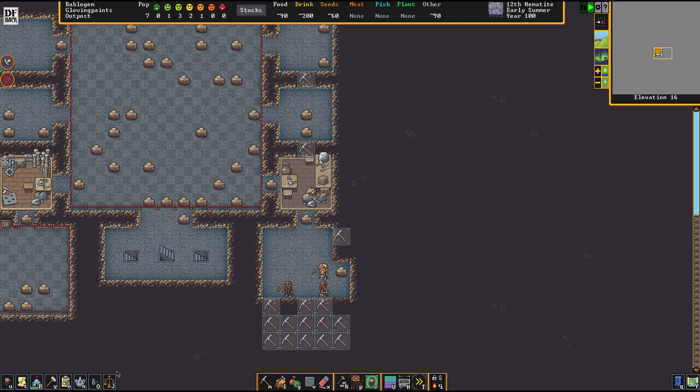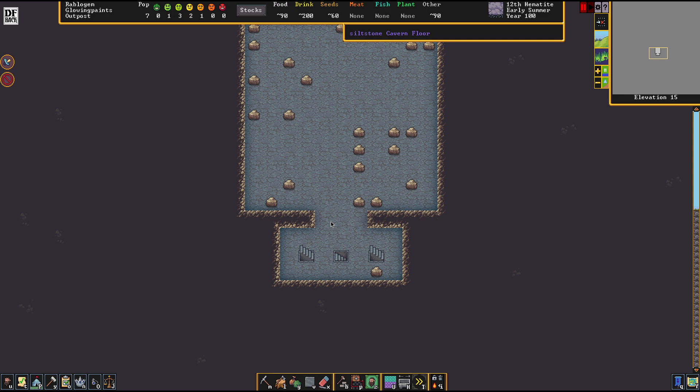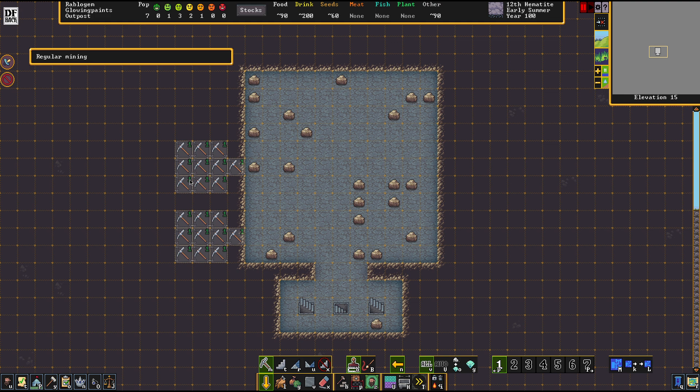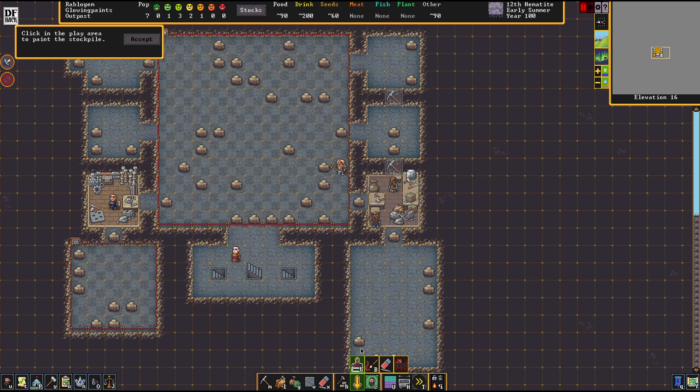Next we're going to make a convenient amount of rock blocks because we really need these. Let's think for a moment - we have stone, wood, crafts, and smithing to plan. I'm going to put wood and smithing together. Let's put up some bays here as well because these workshops are really important, but I want to do a few things before we go deeper into the workshop area.